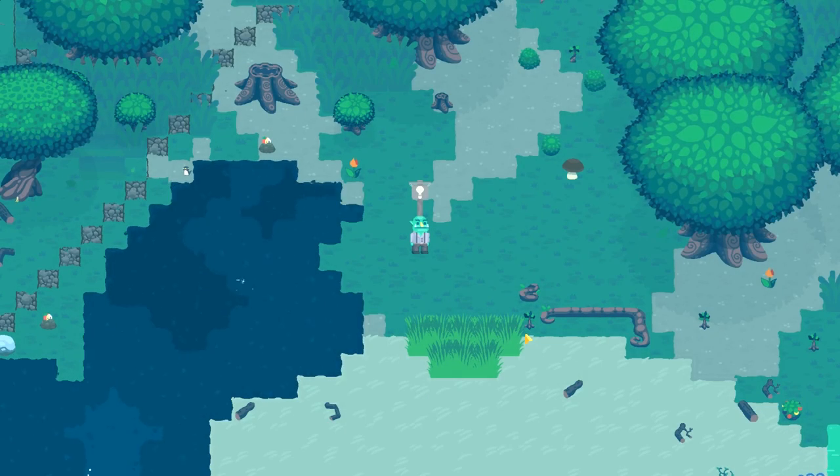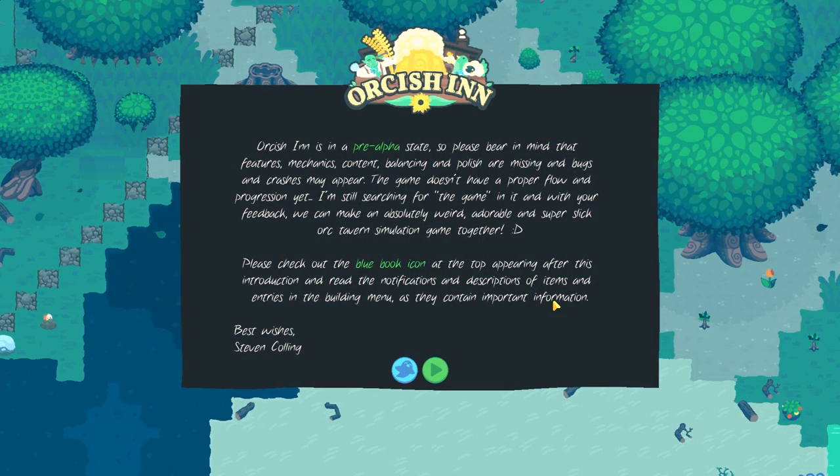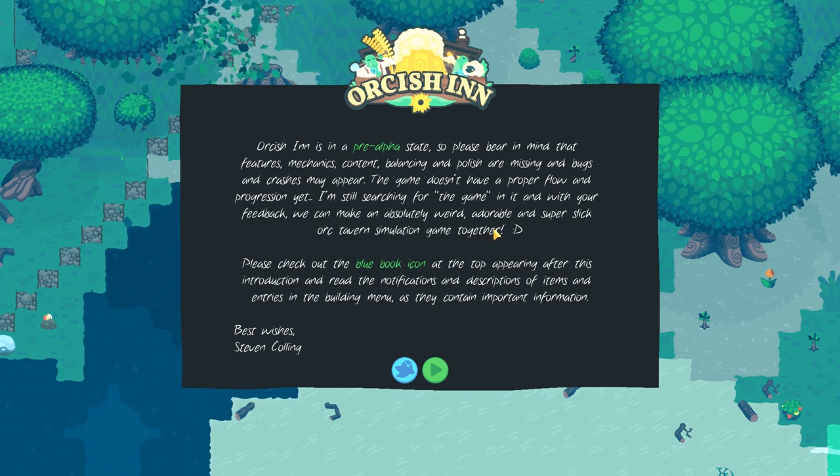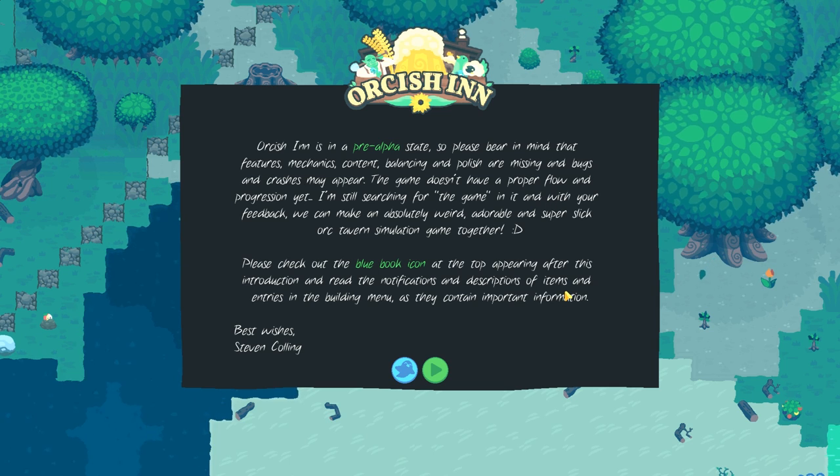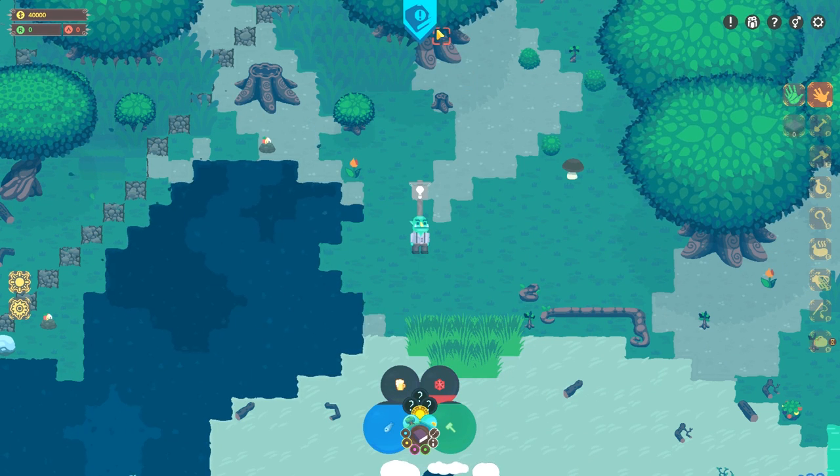It's going to go through a little tutorial mode here, so we'll go from there. Orc Inn is in its pre-alpha state, so please bear in mind that it features mechanics, content balancing, and polishing that may be missing or have bugs. Crashes may appear. The game doesn't have a proper flow of progression yet. With your feedback, you can make it an absolutely wonderful, adorable, and super slick Orc Tavern simulation. Please check out the blue book icon at the top after this introduction — best wishes, Stephen Collin. So let's check out the book.